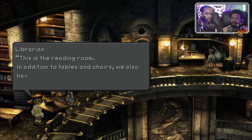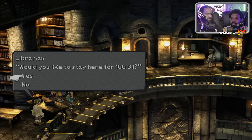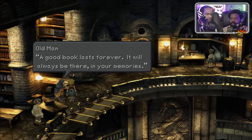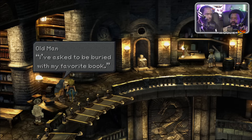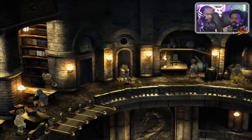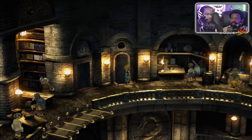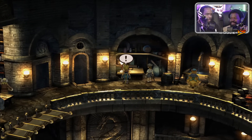This is the reading room. In addition to the tables and chairs we also have hammocks for people who fall asleep while reading, just in case you pass out and drop a book. A good book lasts forever — it will always be there in your memories. I'm asked to be buried with my favorite book. I can't find the Eidolon and I've looked everywhere. Sounds like something just happened below.